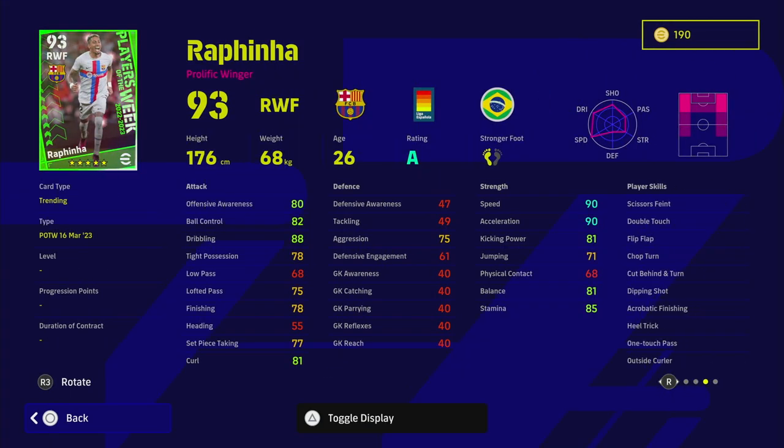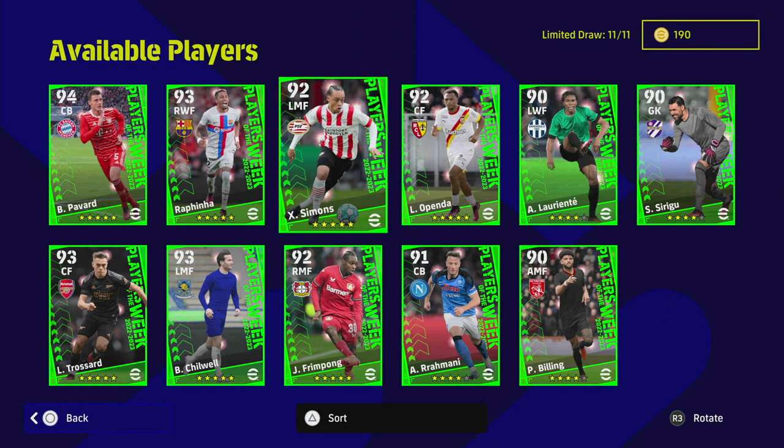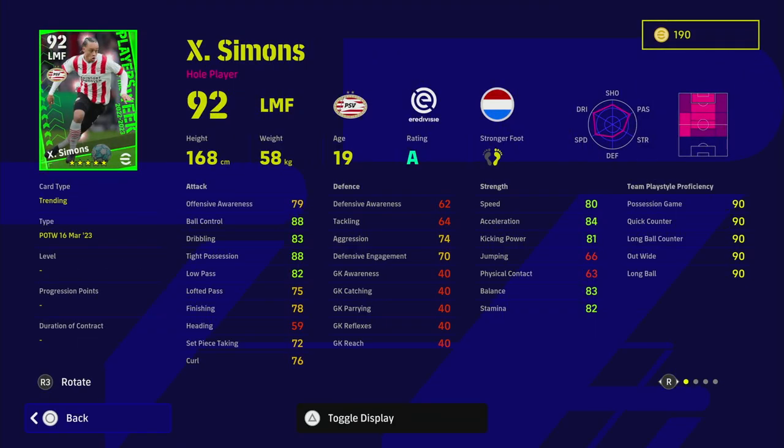Rafinha is one of the better wingers in the game and rivals Dembele — the pace, power, dribbling, skills, one-touch pass, chop turn, double touch, scissors feint, cut behind and turn, and heel trick. Four or five of the best on-ball skill moves, plus the speed, balance, and dribbling to go along with it. I'd have liked his finishing a bit higher at around 82, but he can play left and right wing, so he definitely gets a thumbs up from me.